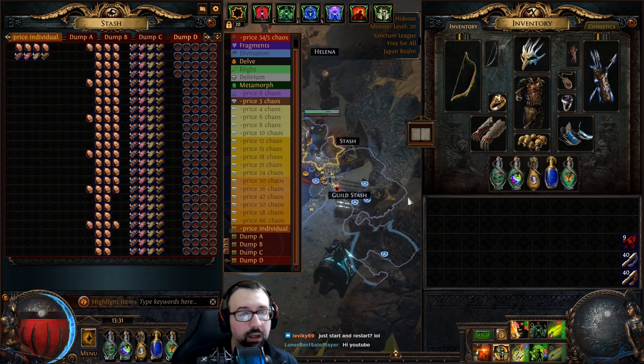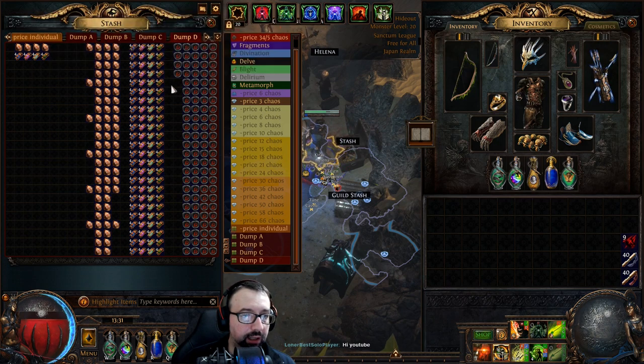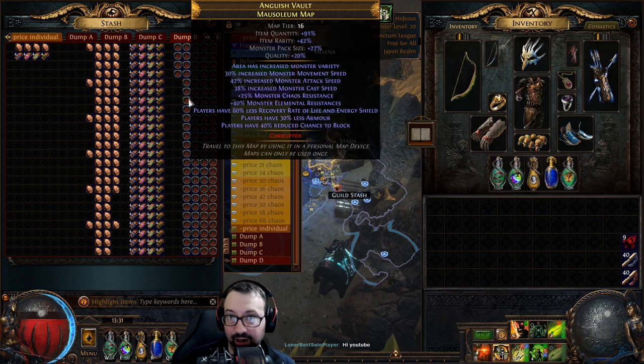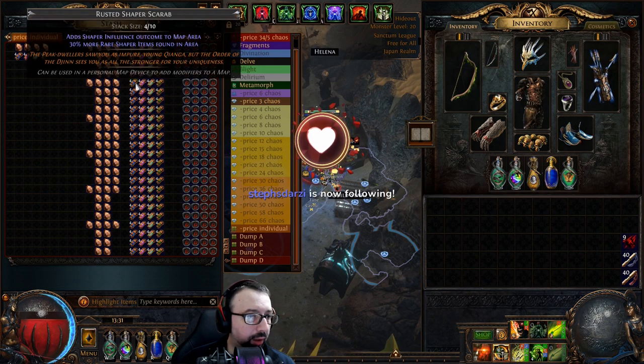This time we're going to go through the trouble of adding sextants to the strategy. Nothing crazy - still essentially the same strategy that focuses on Searing Exarch on Mausoleum with altars that cannot spawn with the boss in mind, because that's what's special about the Mausoleum map. Still going to be using rusted scarabs, we're going to focus a little more on rolling the maps and we're going to include Vaal Orbs this time. Do be careful though - sometimes they can brick into a particular modifier you can't handle.